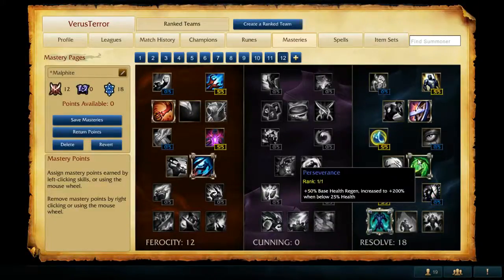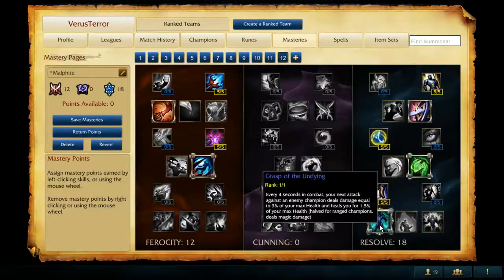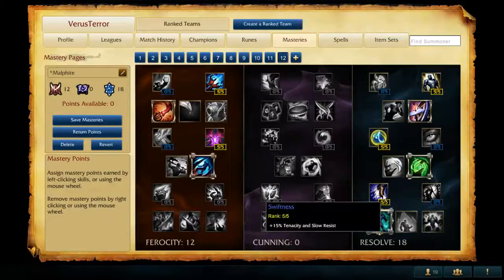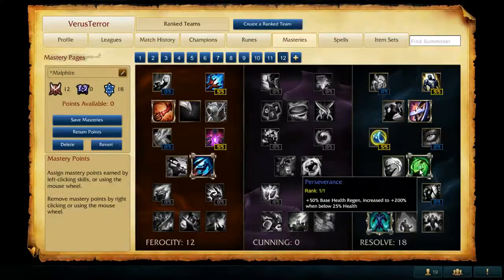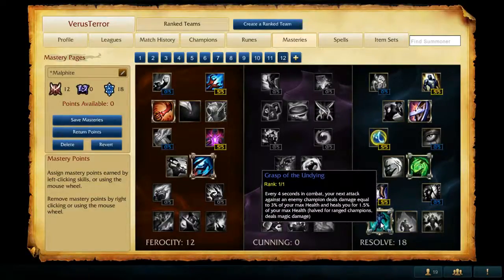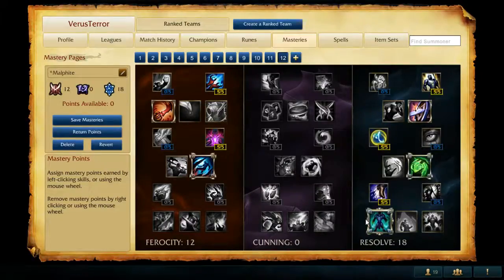It's super interesting for Malphite that there are so many choices to make in the Resolve tree, but Grasp of Undying is the undisputed choice I would say. Most of the time your final keystone is going to be what decides the rest of your masteries.